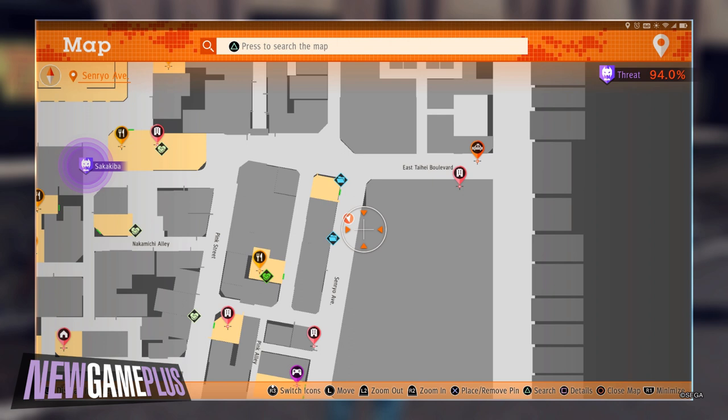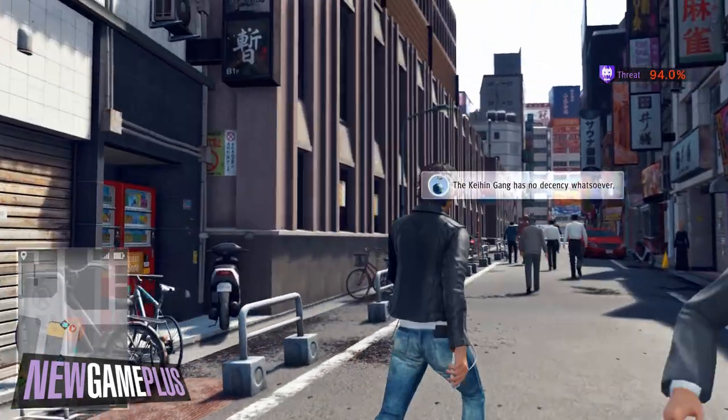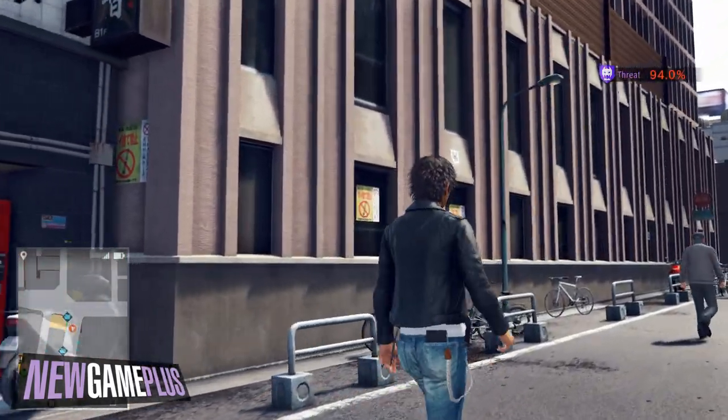Ninth code: this one is on the north end of Senrio Avenue. Pay close attention to the third rung of the building wall from the northern side and you'll find the code in no time at all.